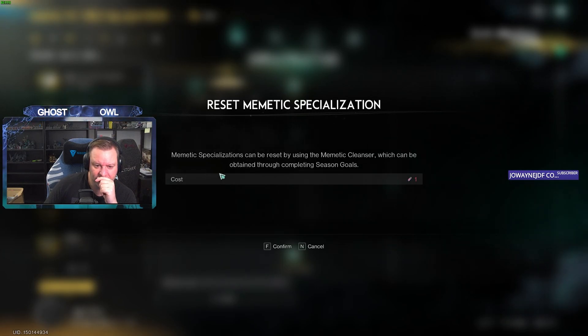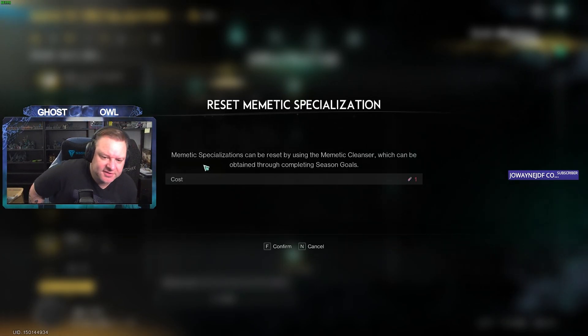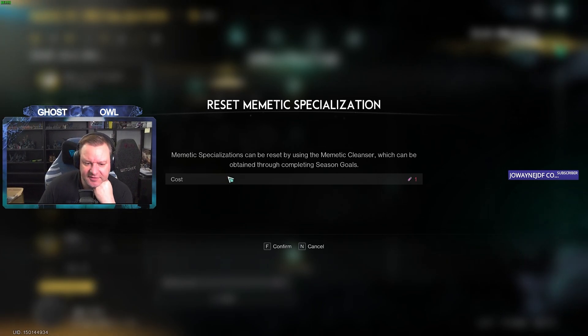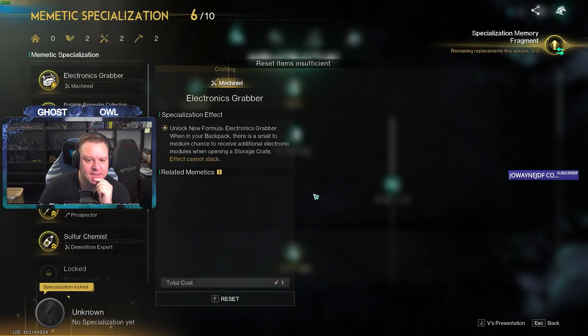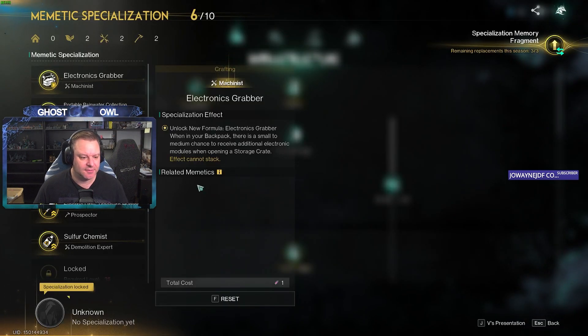So this will cost — mimetic specializations can be reset using the mimetic cleanser, which can be obtained through completing season goals, which I don't have, so I can't do that at the moment.